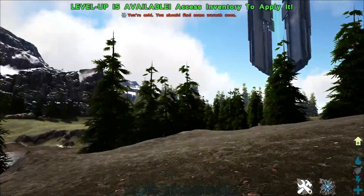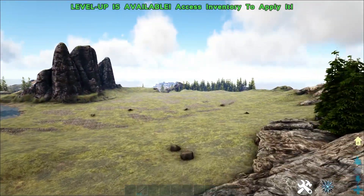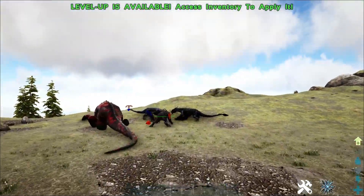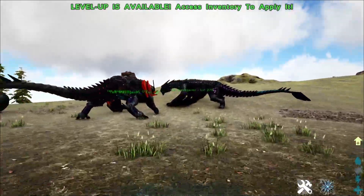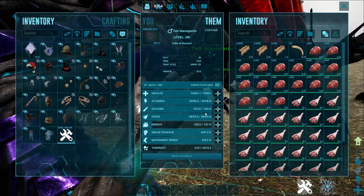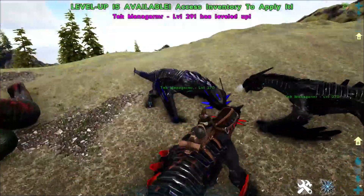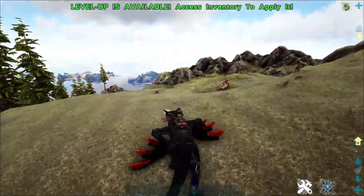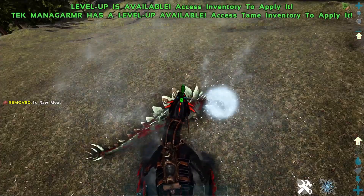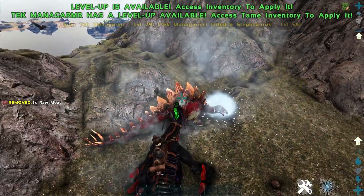They'll also drop black pearls. They don't poop at a standard rate because they're Monagamas — they eat quicker and their stamina drains quicker, so their food drains quicker. You do have to constantly keep these guys' food stocked up. However, it's nothing like the official rates where food just plummets after three dashes. Definitely keep them stocked up with food. They do poop black pearls, so it's a good source of black pearls. Look at the damage we're doing — absolutely crazy.